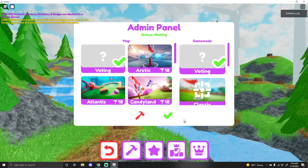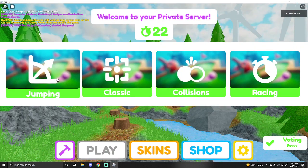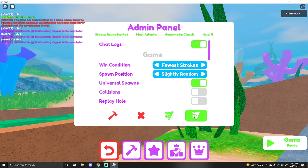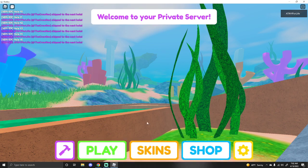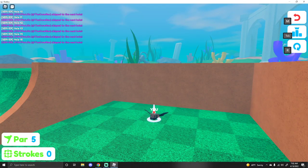The first one I'm going to show you is in Atlantis. You don't need jumping or anything like that. It's going to be on Hole 15. Yes, it is on this hole. And when you spawn to this one, look up and you will see a blue egg right where that custom thing was.